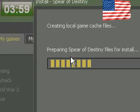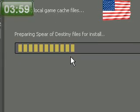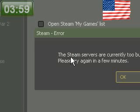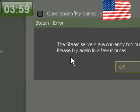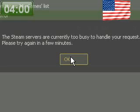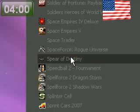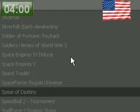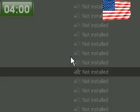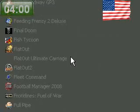And then it will say 'Preparing Spear of Destiny,' or whatever game, files for install. Something might pop up after this like: 'The Steam servers are currently too busy to handle your request. Please try again in a few minutes.' I'm trying to figure out how to fix that — I'll update it in the description when I do know. So that's how to get free Steam games — every single Steam game, free.